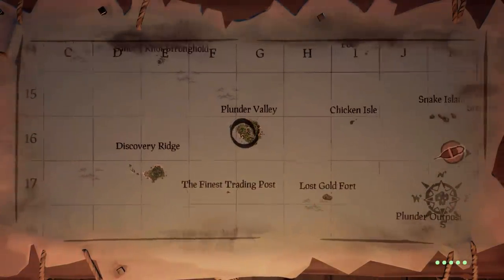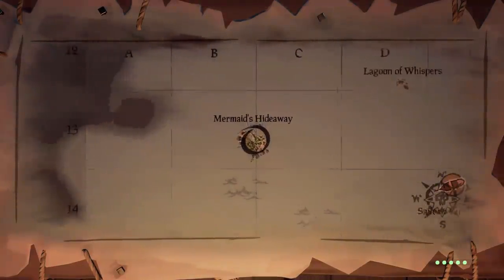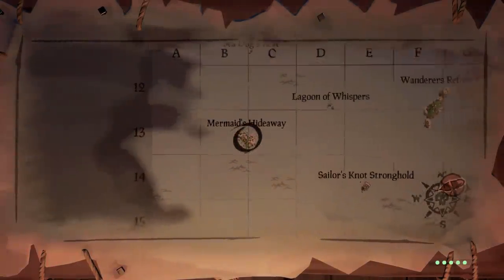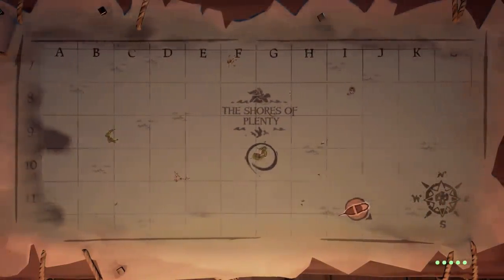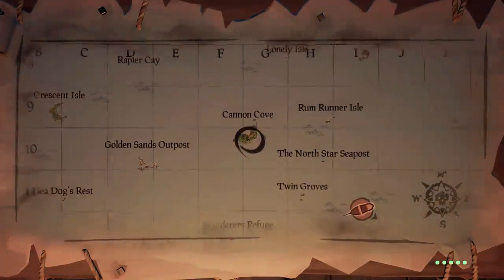Starting from the west side of the map in the Shores of Plenty, the beacons can be found at Cannon Cove, Smugglers Bay, and Mermaid's Hideaway. The best approach is to go from the south of the map all the way up to the north, so that when you head east you're already in roughly the right spot.